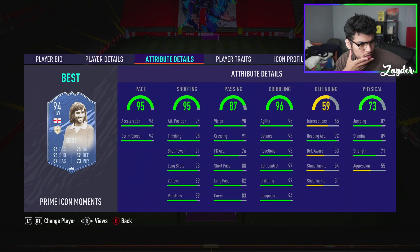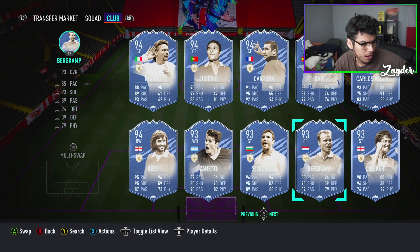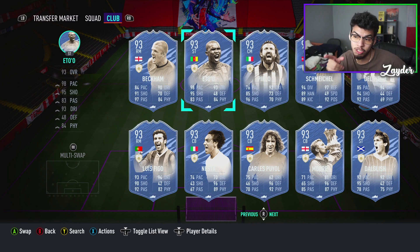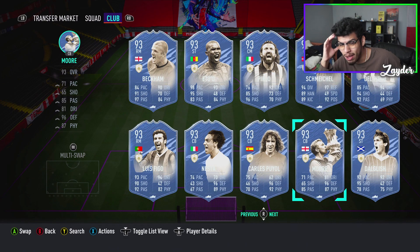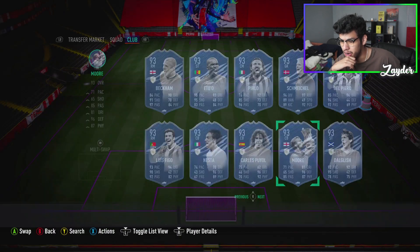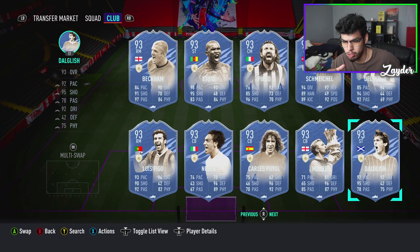We have George Best as well — I don't think this is a new card, but this is a super cool dynamic image I did not see last time. Also Kahn. I want to see Bobby Moore. That Eto'o card looks insane by the way — 98 pace, 95 shooting, 93 dribbling, 84 physical. That is an insane card. This is Bobby Moore — the dynamic image is so so sick. He's not a good card, he's never gonna be a good card, but that dynamic image just looks so awesome.